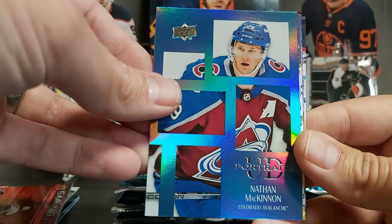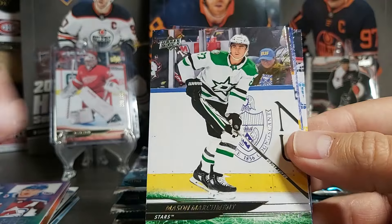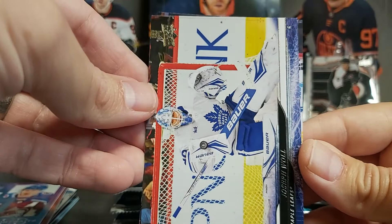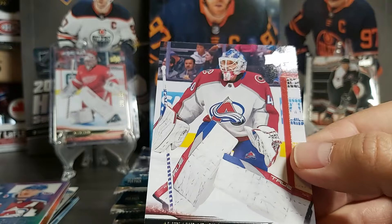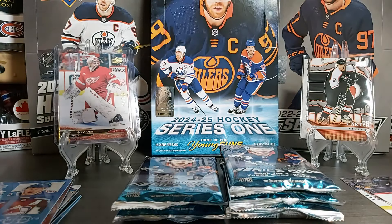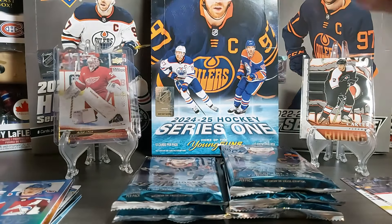Tristan Jarry, Mason Marchment, Colton Sissons, Joseph Woll — still injured for the Leafs, too bad for them — and Alessandro Gorgev. Alright, moving to the front packs now. Let's see what we can get.